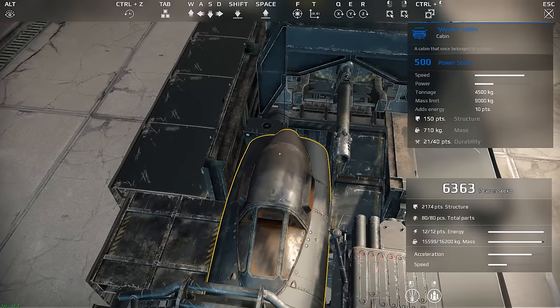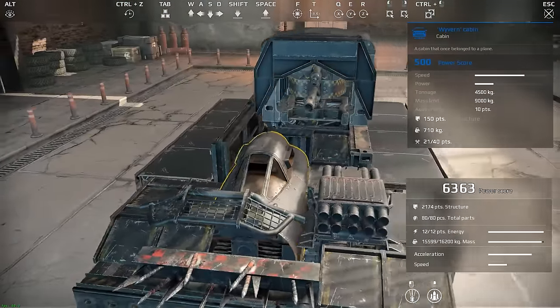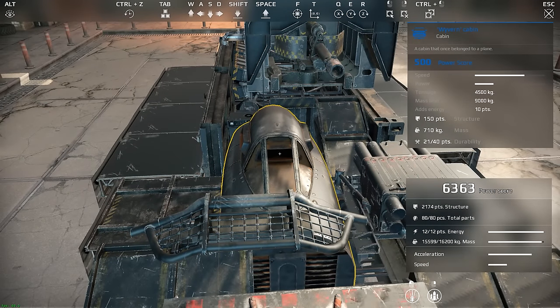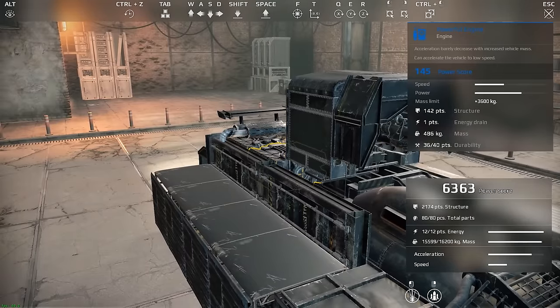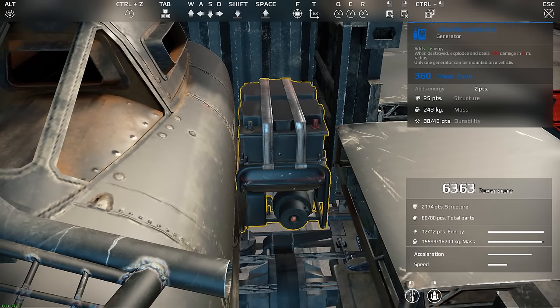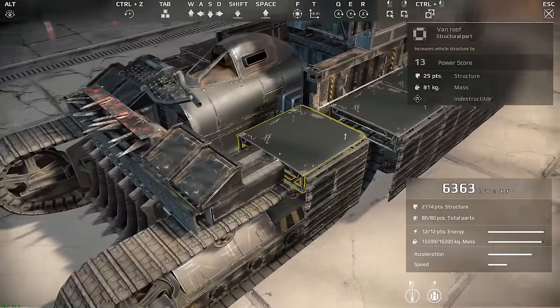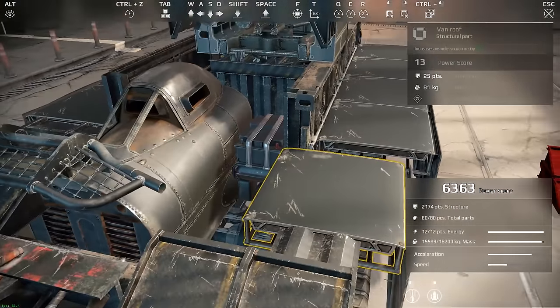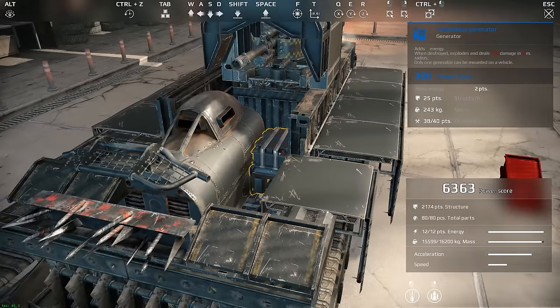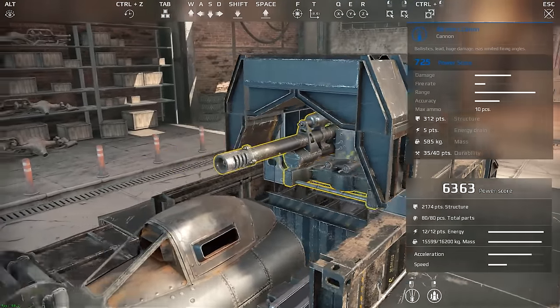With a truck cabin you can increase mass limit to 20 tons and don't need the powerful engines until you start adding armor. This only has 10 points of energy and I needed 12, so I've installed a hazardous generator. I chose it over the heavy generator because it's more compact while providing the same energy. However, it creates a significant weak spot — a side hit can detonate it for 700 damage, and the splash radius is right next to the cabin and could take out the main cannon.